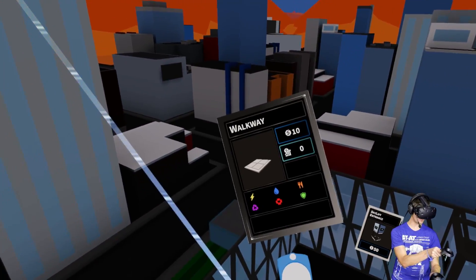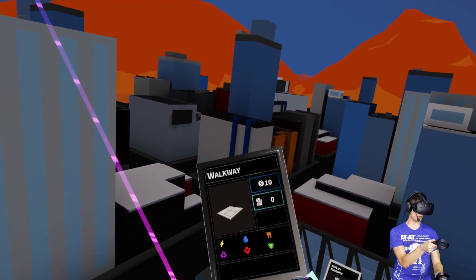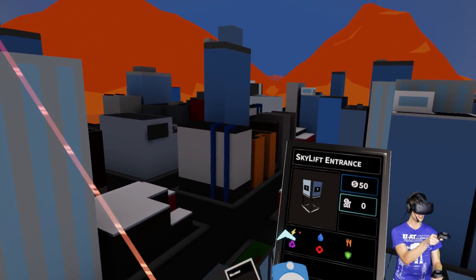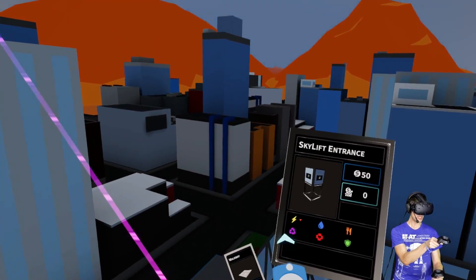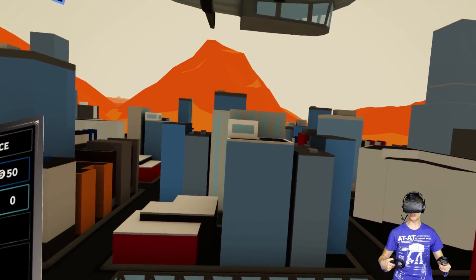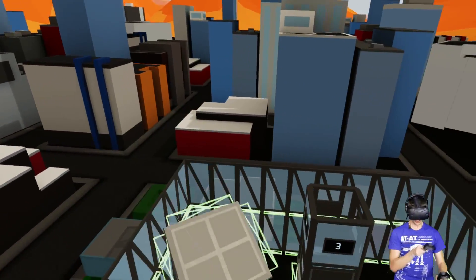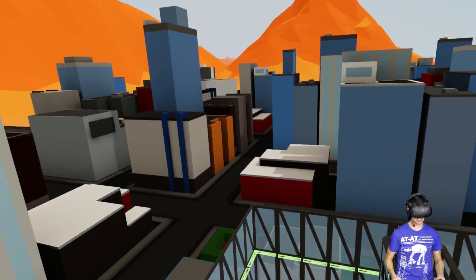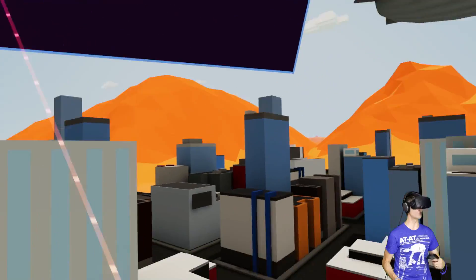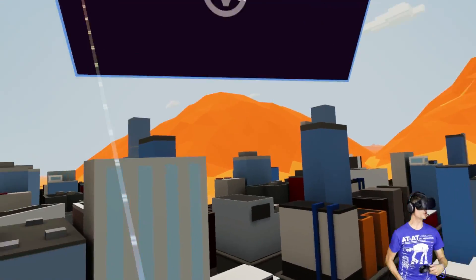Let's add some walkways — select them from the transportation card. You're going to notice everything has different requirements. The walkway doesn't have any, but different ones do — the sky lift entrance uses a bit of electricity. What happens is we're going to have to learn how to balance happiness, water, power usage, housing, and everything. Over here by the walkway we can put as many down as we want — place it beside the sky lift entrance or another walkway.